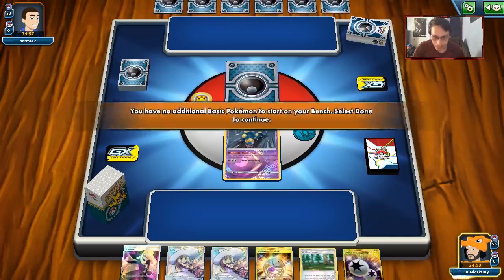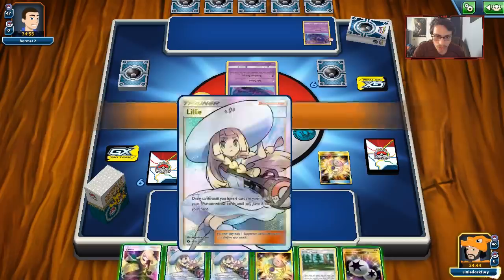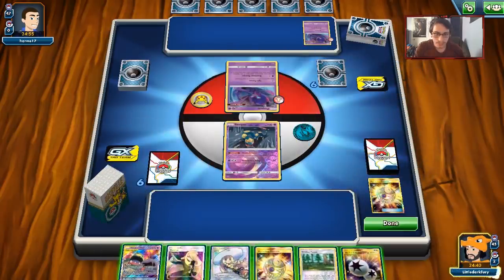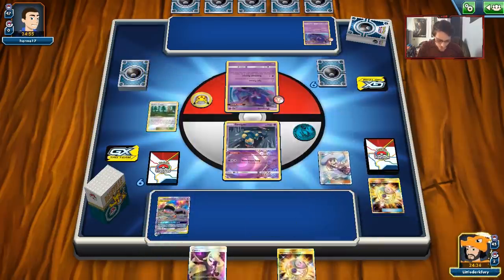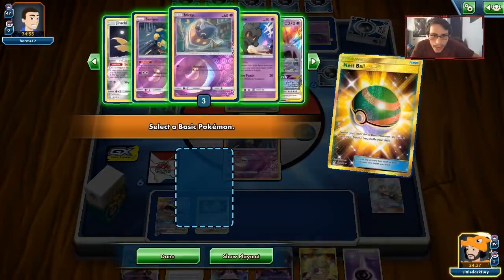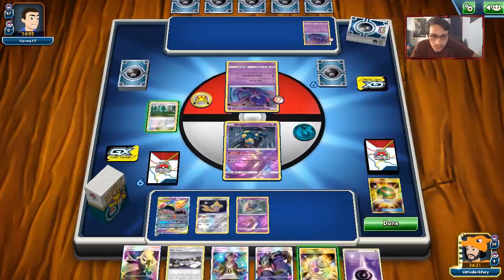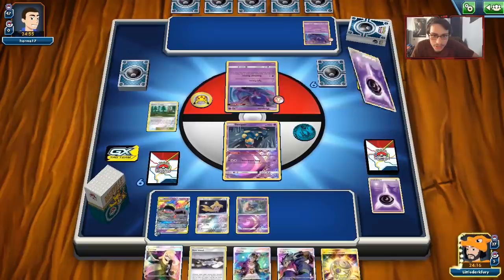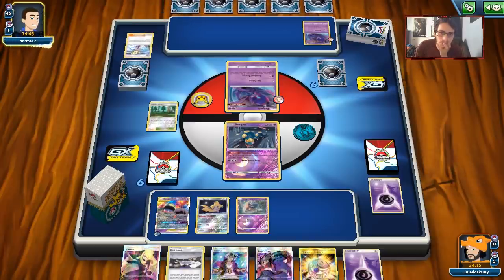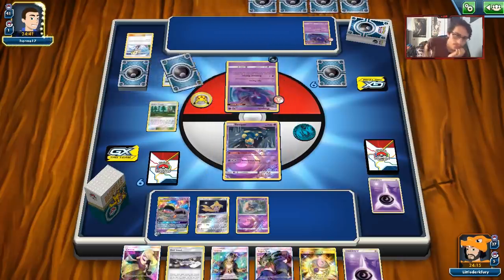We can definitely get Muk down here which I'll do, get the DCE on it. Double Inkay start. We'll Treasure away a Lillie, grab Alolan Muk. Looks like we prized our Rainbow Rare one - not fun. DCE - let's slap down Viridian. It does help my opponent which I don't want, but I'd rather get the Lillie off. We can Nest Ball for another Inkay. Let's get Inkay - I'd rather get more Inkay down. Viridian away the energy, get an energy to get things going. I think I'm just going to pass.